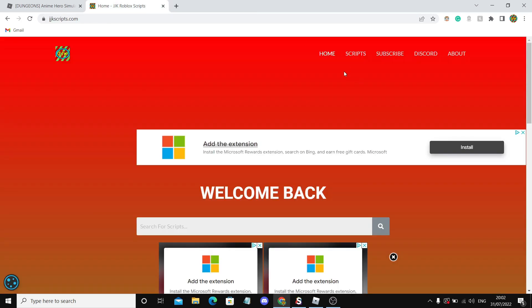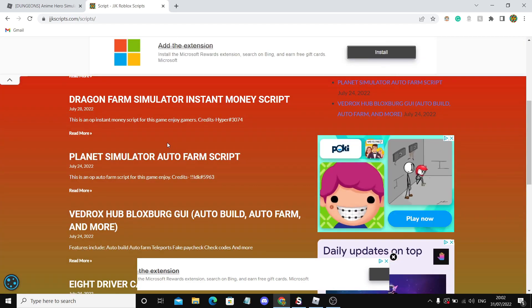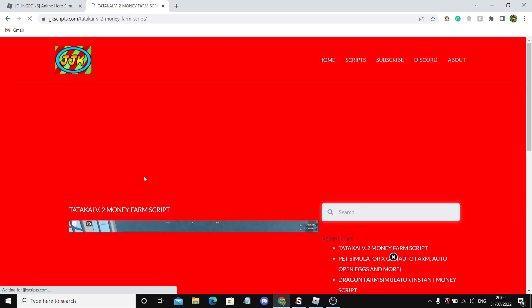Now click on the scripts tab once you're on my site. Close up any pop-up ads that may appear, and after you close all of them down you should see all the scripts. Anime Hero Simulator should be at the top when the video is uploaded, but for now I'll use this one as an example.